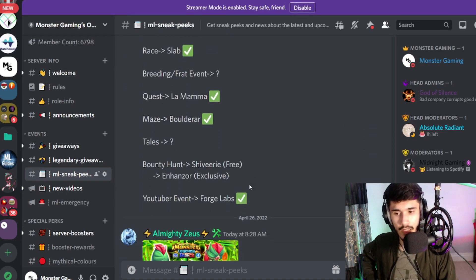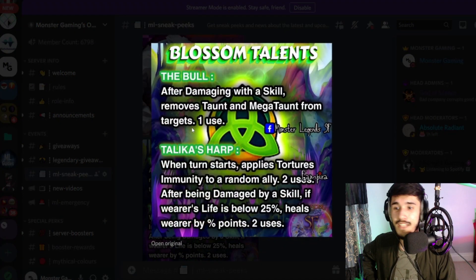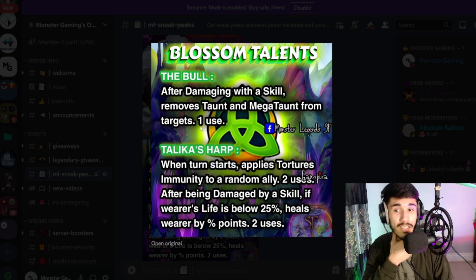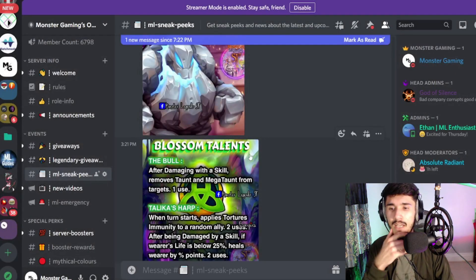The YouTuber monster is going to be Forge Labs — interesting. The Bowl talent: after damaging, if killed, removes Taunt and Megaton from the target. So basically you can give any fast monster this talent, and if you're going against a Megaton like King Adam or another monster with Taunt, you get rid of it easily. This also works against existing monsters like Cryocrawler, Bombita, Shelley, Pangoloyeth. Slab is going to be the marathon monster.